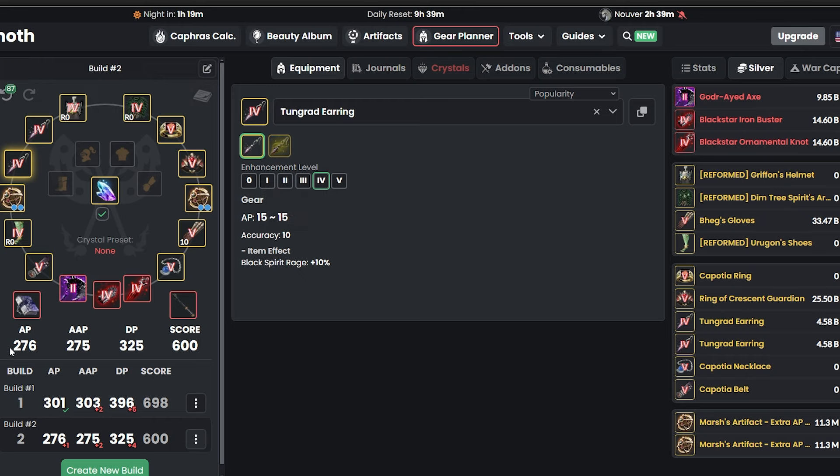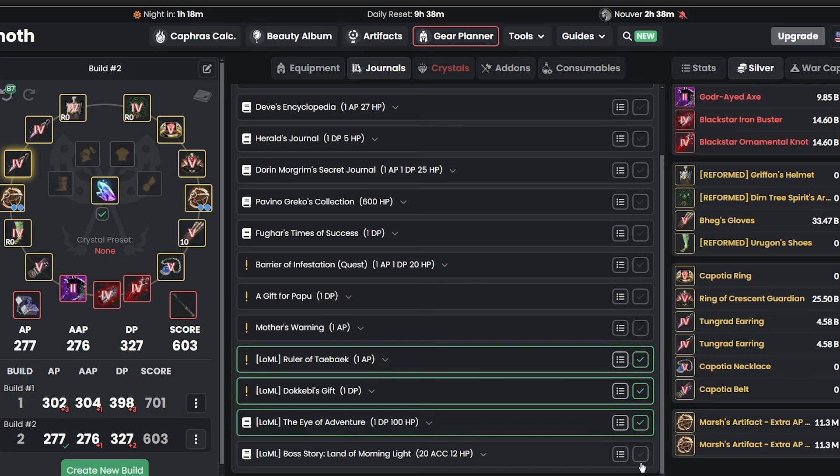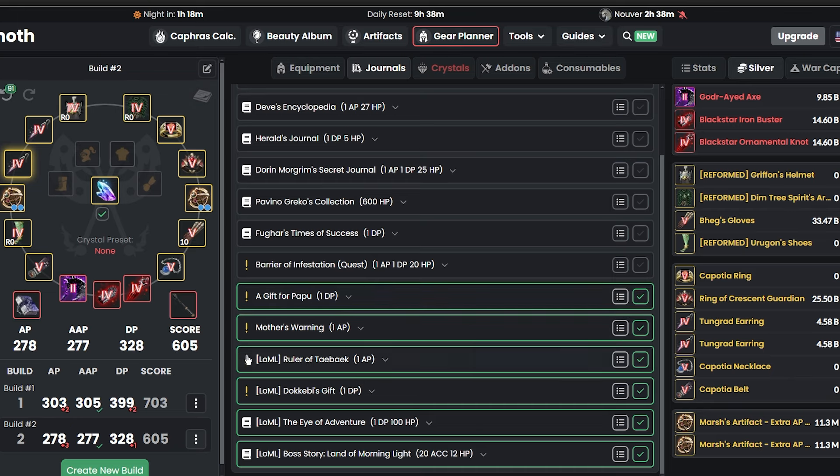Now look where we're at: 276 AP and 325 DP. Around these times, you also want to work on your journals. The easiest ones I'd recommend are doing the Land of Morning Light — do all of that — and then the weekly shrines as well. Once you hit level 61, you can do Give a Papu and Mother of Warning — super easy.